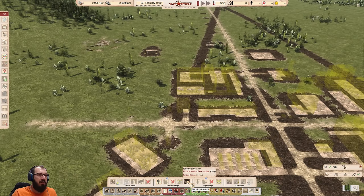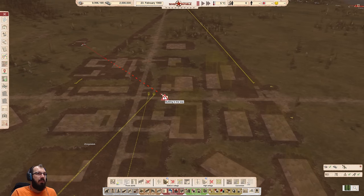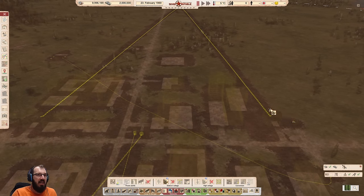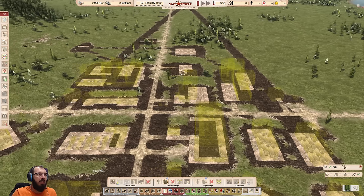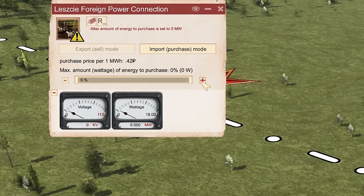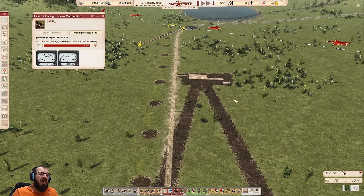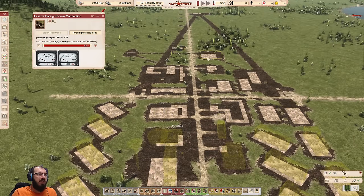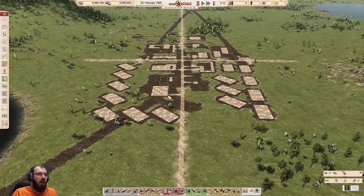Go to your power import right here and set it to actually import 100% of what you need — very important. You could build a coal power plant in the beginning, but you'll need at least some power to get your republic kickstarted. Now we should technically have heat, technically have power, technically get water from the water tower, and sewage is already connected. All those things are taken care of. The only thing left is footpaths.